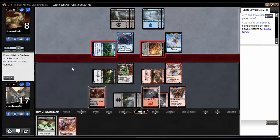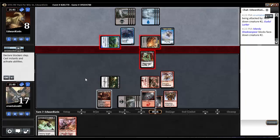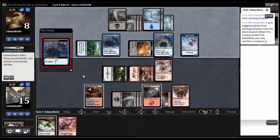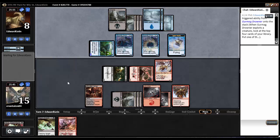In with the Lurker and the Morph. I'll block the Morph. Another Drowner — is he going to exploit the Lurker maybe? Exploits the Morph — it was a Belltoll Dragon. Interesting. I feel like we're in a pretty good position. Pretty darn good position.